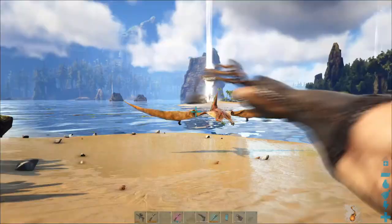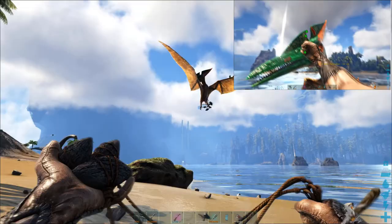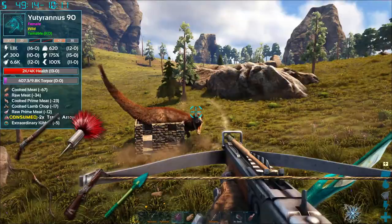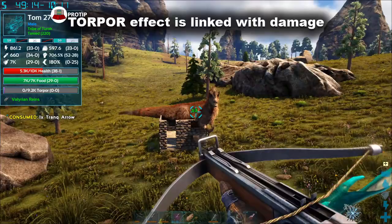Other creatures can be tamed by knocking them out and feeding them. Early on, bolas are essential for this, as they can immobilize some smaller tames while you punch them in the head. Use a club, slingshot with stones, or a boomerang to knock them out. If you have a bow or crossbow with tranq arrows, or a long neck rifle with tranq darts, the darts are great but more expensive to craft — so as long as your bows don't kill the animal, use the arrows over the darts.